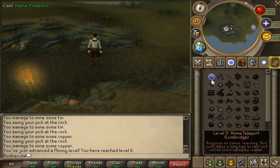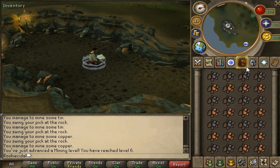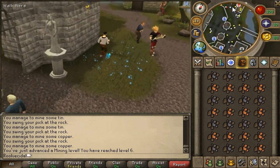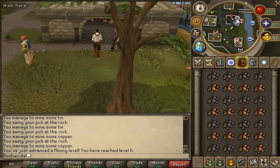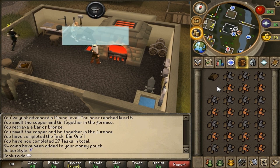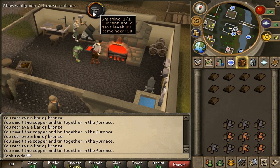For smithing, home teleport back to the castle, run outside and go north all the way up to the smithing place — marked with a picture of an anvil and a furnace. With copper and tin ore you use the furnace. Click 'Smelt Furnace' and there will be an option to smith bronze — bronze is made from one copper ore and one tin ore, making one bronze bar. Click the bronze logo and you'll begin smithing, turning copper and tin ore into bronze bars for smithing XP.